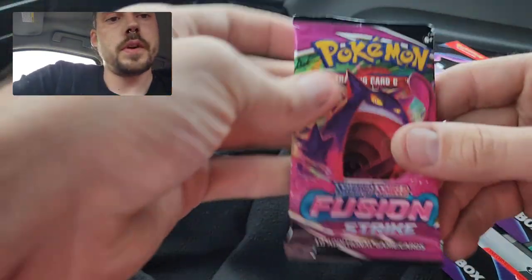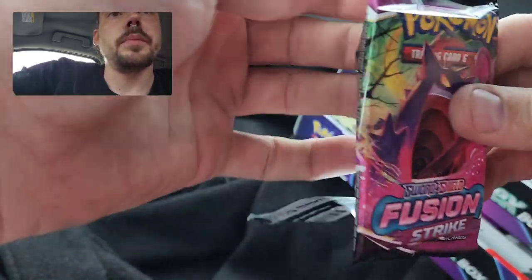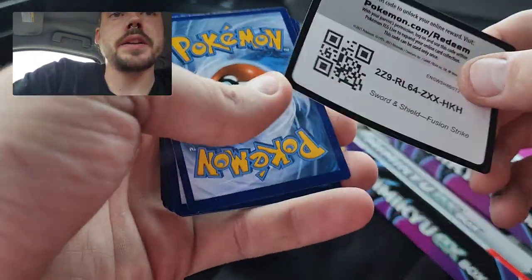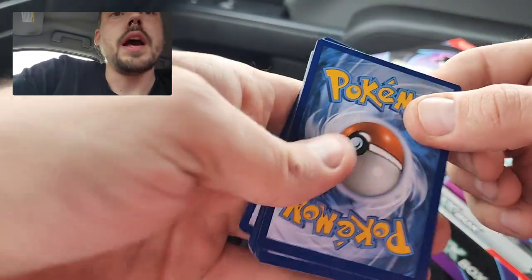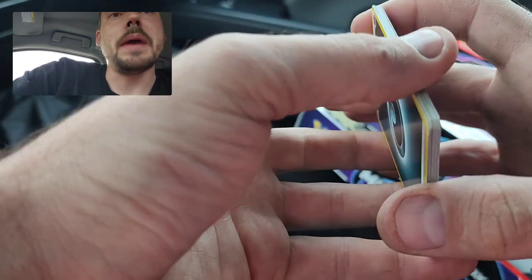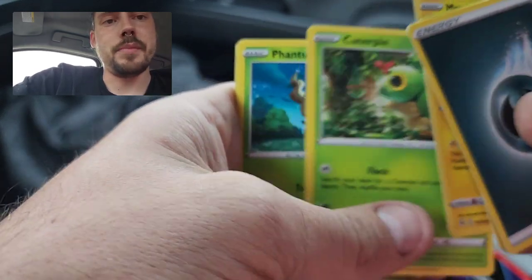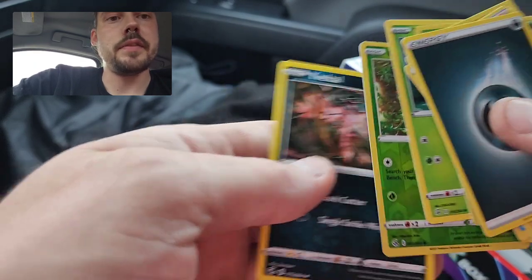I'm going to do the same order for packs — Fusion Strike first. The Fusion Strikes lately that I've been getting out of collection boxes have all had the code card backwards. Of course it's a white code, but I've also got quite a few where that white code didn't matter and I still got a holo or a V. I'm not saying that's going to happen here, but I have been seeing a lot more error code cards. Got a Reverse Caterpie and a Yveltal.